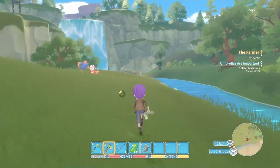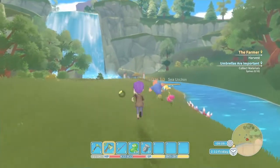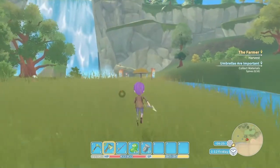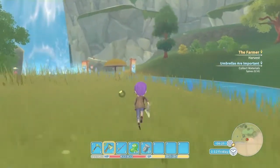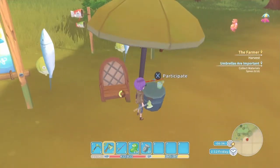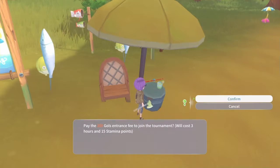Watch out for the little enemies around here. Running — all right, you will want to run up to this and hit participate. It's 200 gold per round.